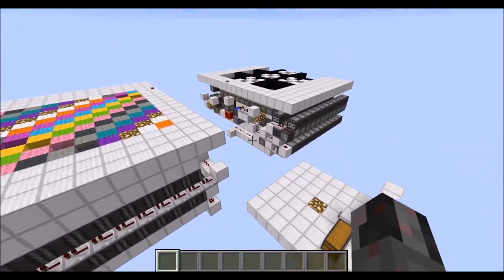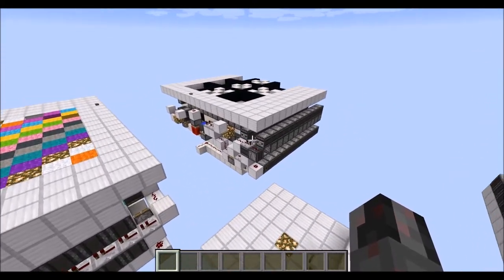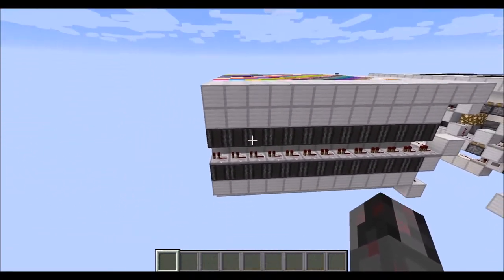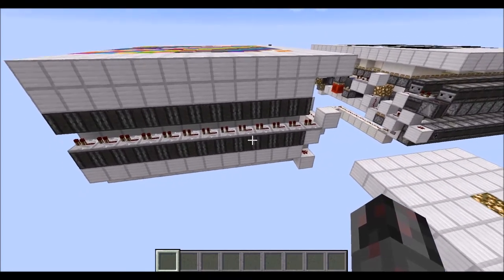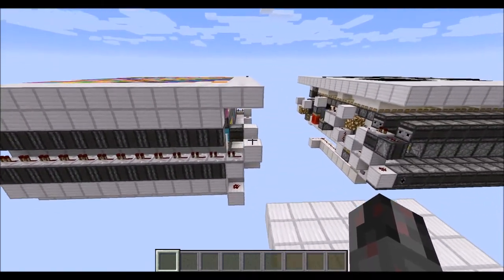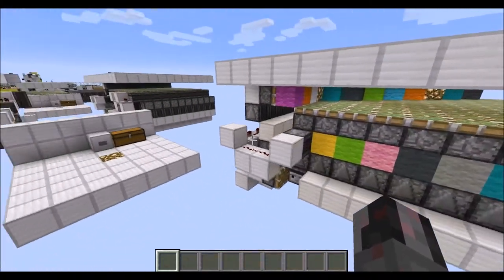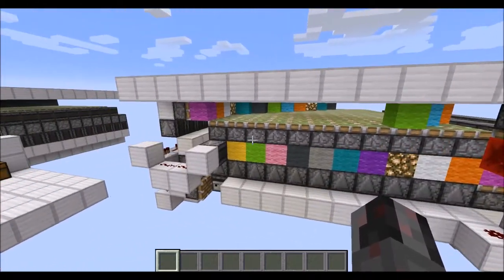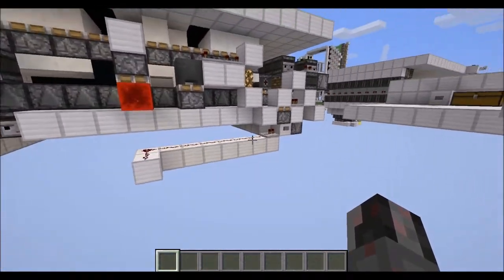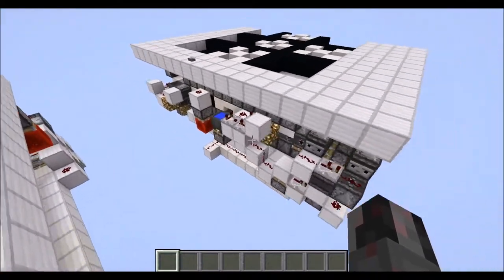Now let's talk about the size. Both have the same size requirements since they are essentially the same — this one only has a slight modification to the first module and the control circuit. It's a modular design. Each module needs one block of length extra, so the total length is the number of blocks plus 2. The total width is 18 blocks — the 11 blocks in the middle, 3 on one side, 4 on the other — and the height is 7 blocks total.